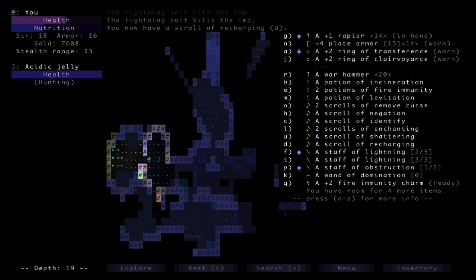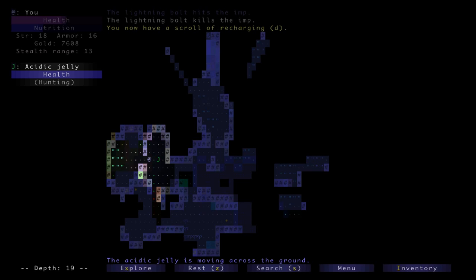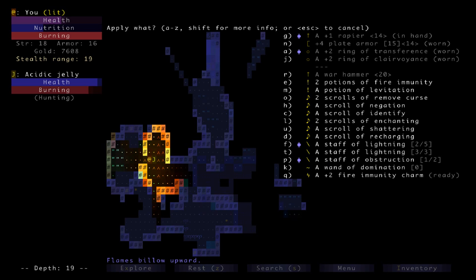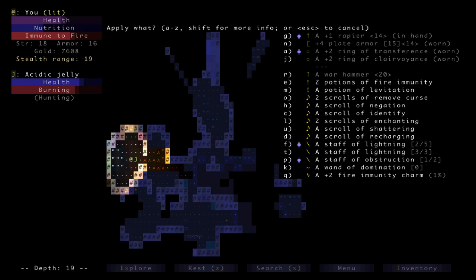Maybe incineration followed by fire immunity — I think that sounds like a good plan. I'm going to throw the potion at him, apply Q, now run away. Immune to fire — this is not what I wanted. He's just going to start hitting me. I don't have any protected weapons. I've got a bunch of fire immunity here. What percent chance does he have to hit me — 14% chance to hit me, and then he's going to mess up my armor. So if I remove my armor, maybe I can remove it and walk back into the fire because I'm fire immune.